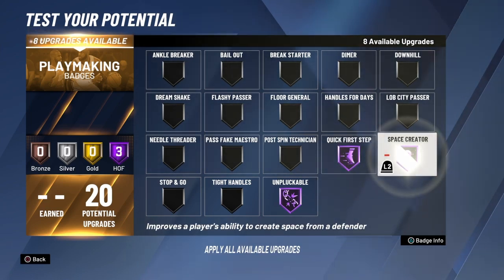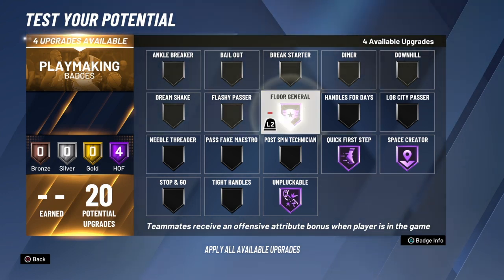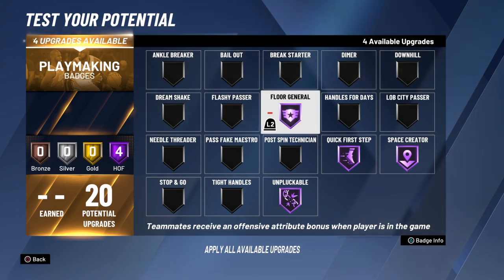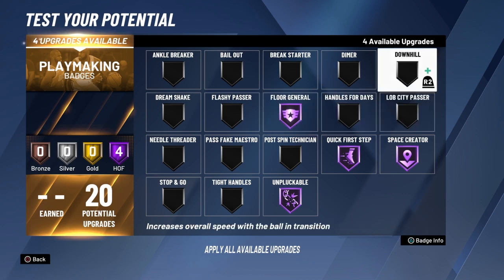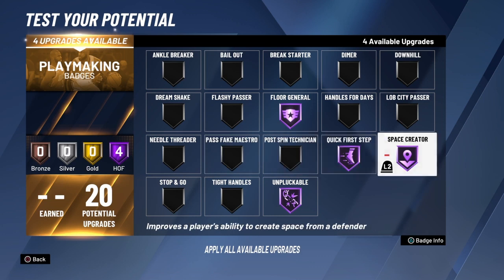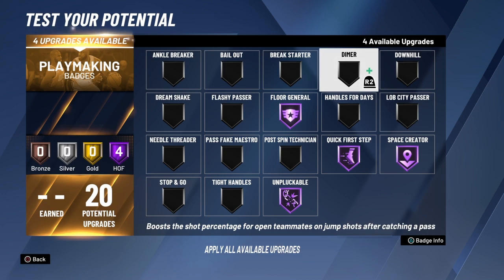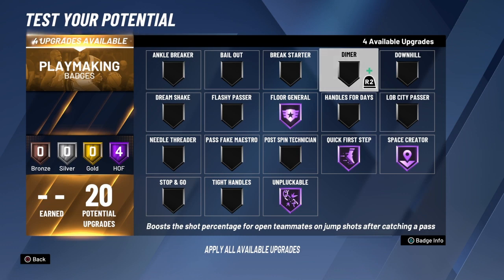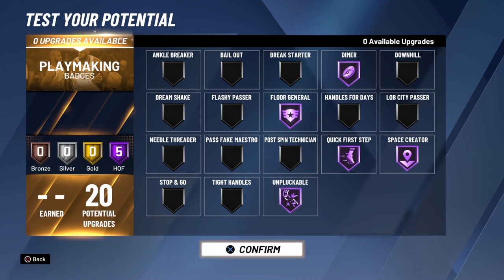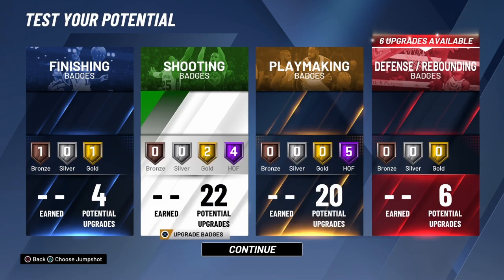For playmaking, we're going Unpluckable on Hall of Fame, Space Creator and Quick First Step on Hall of Fame as well. Floor General on Hall of Fame — Curry sees his teammates really well, he's the definitive floor general. We're also adding Dimer because anytime he finds a teammate in an open spot, nine times out of ten they're going to finish the shot.